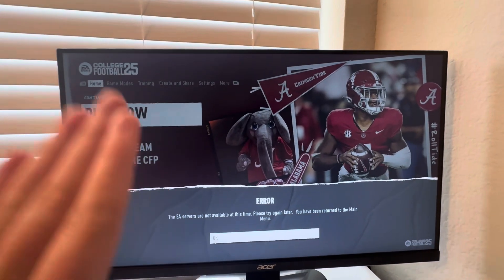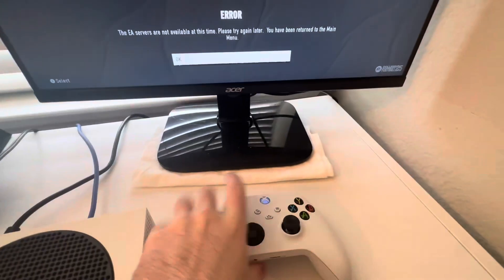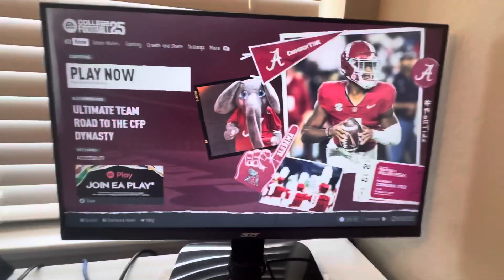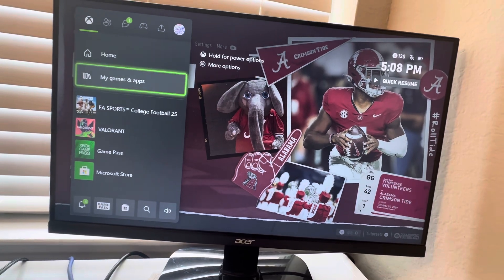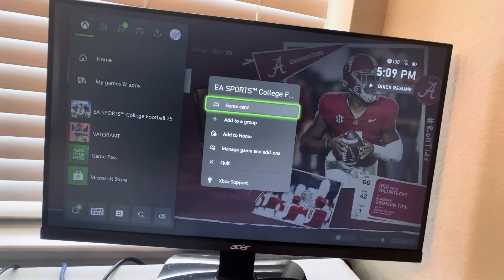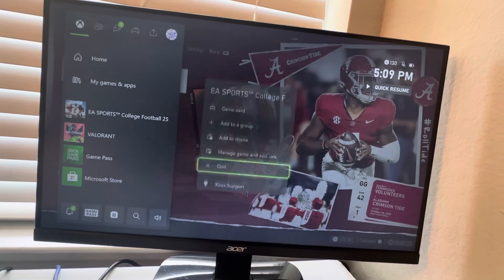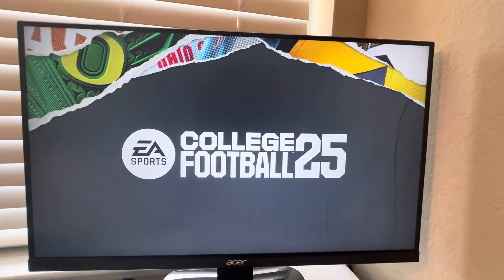If the servers crash, here's what you could do step by step. The first thing I would do is acknowledge the error message — I'm going to grab my controller and press A. Then I'm going to hit the Xbox button on my controller, hit the options button, scroll down to quit. That force closes the app.